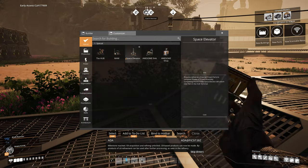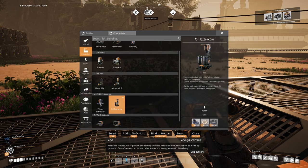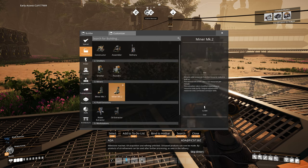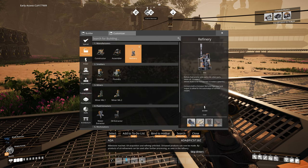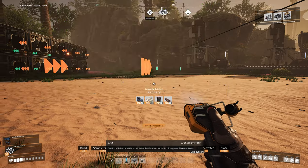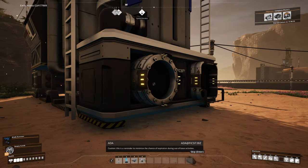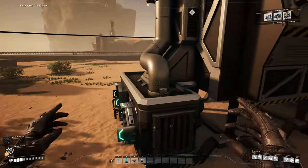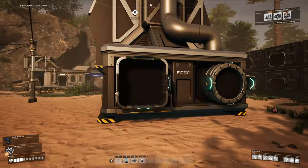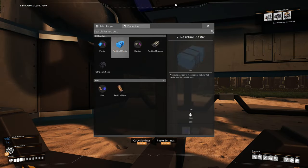Now if we look inside here, we can see our production — we've got refineries and the new oil extractors. The refineries are going to make some cool things because they have two inputs: an item input and a liquid input. On the outputs, they also have a liquid output and a conveyor output.